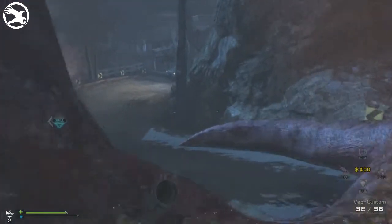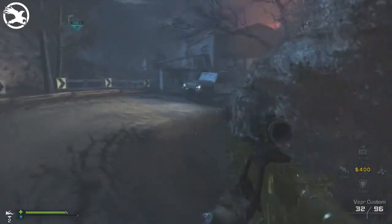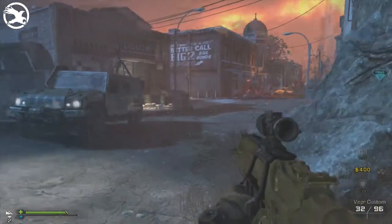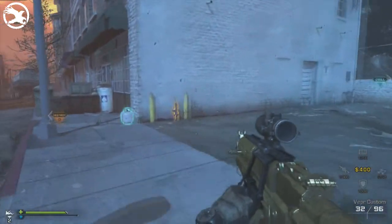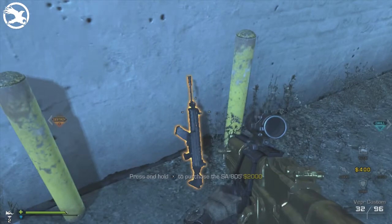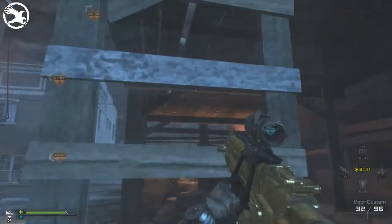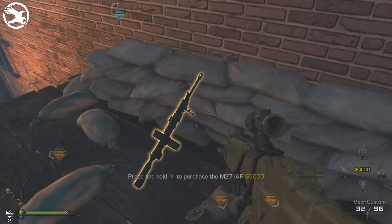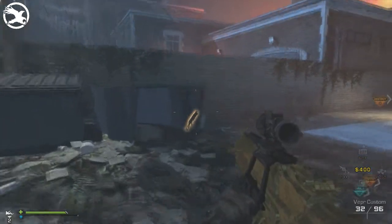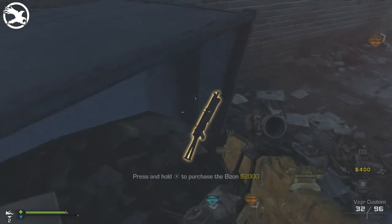Once you have completed the lodge area and found all the purchasable weapons there, you're going to move on to the town area where you're going to find another seven purchasable weapons. Weapon number nine is the SA-805 assault rifle at $2,000. Weapon number ten is the M27 IAR light machine gun and that is $3,000. Weapon number eleven is the Bizon, a submachine gun, and that is also $2,000.